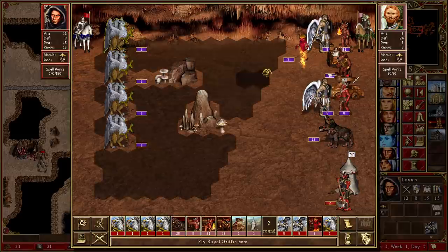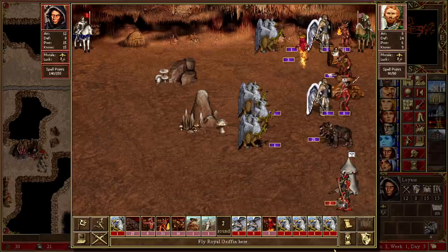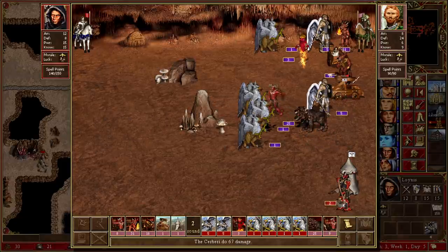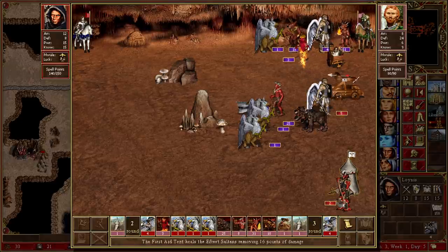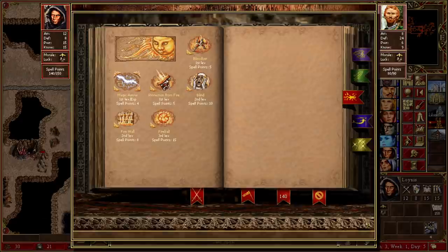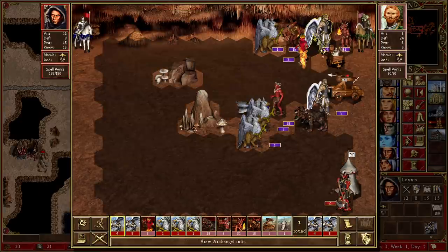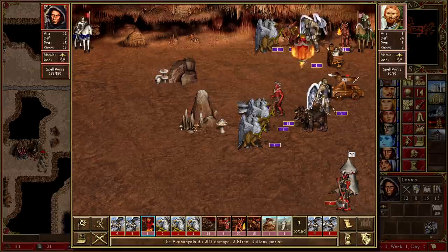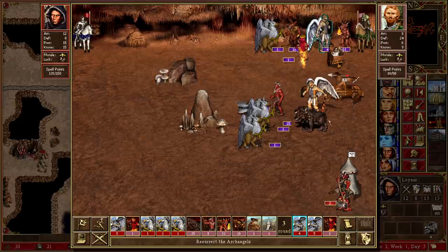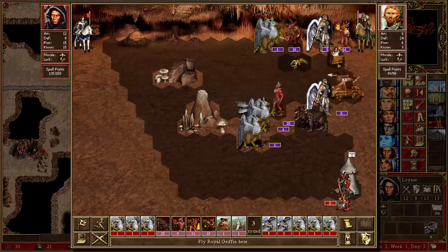They're going to gang up on the top stack and that's completely fine. Let's send these guys forward as bait. They're kind of taking the bait - they actually go for Blind on one of our stacks of Archangels, which is probably fine. We do lose one, so we're going to have to go for Cure. I was hoping they'd just hang on and we could Cure, but we have lost one. Our next one has gone up to full HP so that's okay.